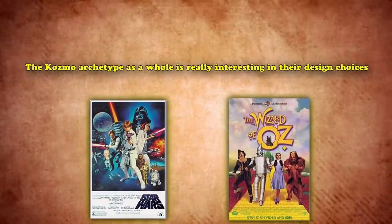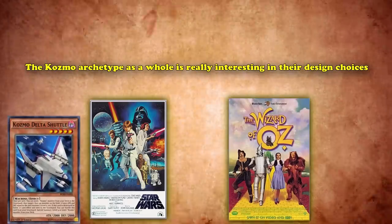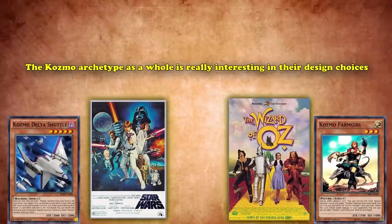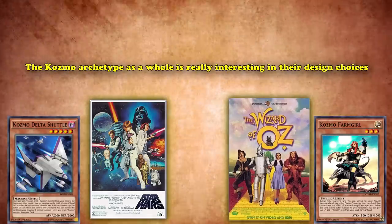The Cosmo archetype as a whole is really interesting in its design choices. Combining two well-loved franchises and making a pretty viable archetype is nothing to scoff at. The duality of the ship monsters drawing their main inspiration from Star Wars and the pilots leaning toward Wizard of Oz really makes the archetype feel balanced in its design, and hopefully we'll see more cool pop-culture referencing archetypes in the future.